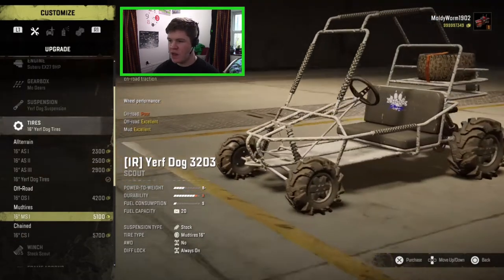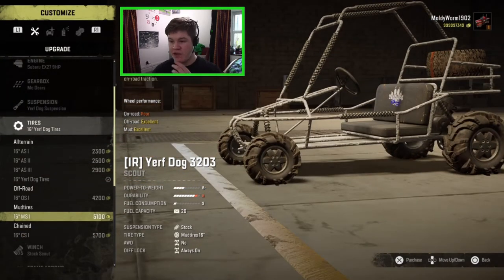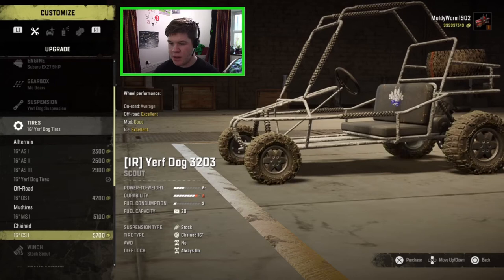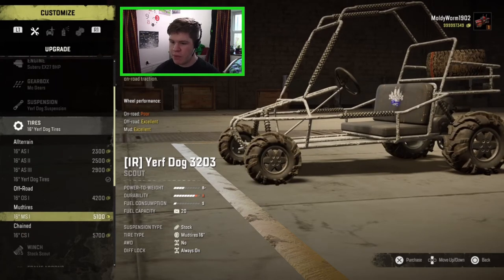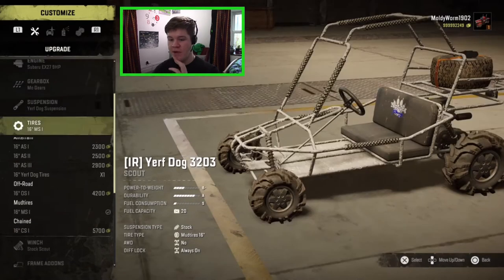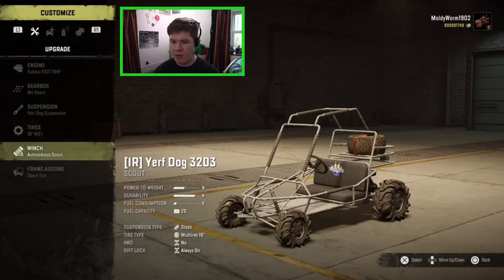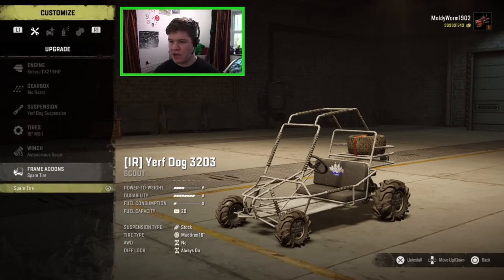I don't know how bad this track is so I'm going to go with mud tires just to be on the safe side — I've never checked out this map so I have no idea what to expect. For the winch I'll go for the autonomous scout in case we flip over, though we have got the stock scout on there. The spare wheel we can actually remove but I think it looks pretty cool with it on.